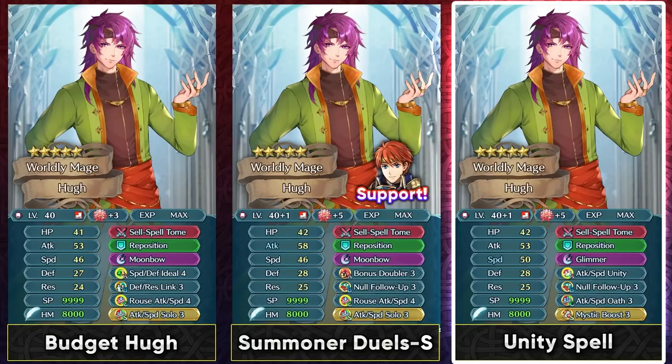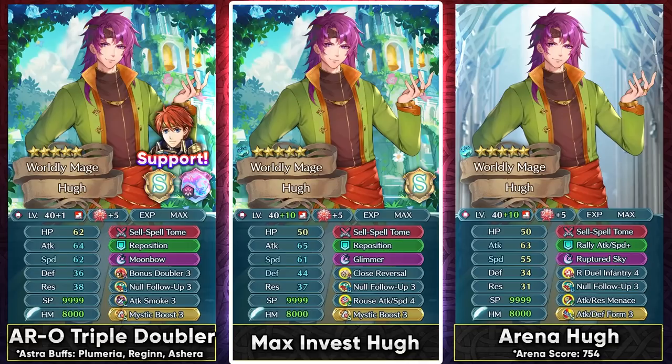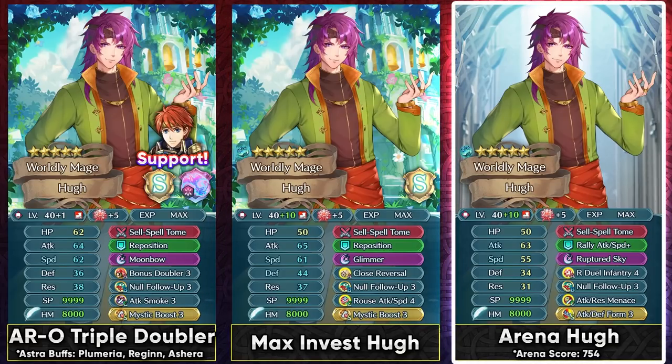You can also use him with Attack Speed Unity and null follow-up from Brave Marianne. Attack Speed Unity helps against visible debuffs by giving him even more stats, and null follow-up is pretty much his best slot B skill with this weapon and playstyle. In Aether Raids Offense, he can tank teams that don't have an answer to his stats with triple bonus doubler using Legendary Eliwood. At plus-1 merge you can already get a lot of stats here, and Ashera can be helpful in the Astra season providing visible buffs and null panic. At max investment he can be used with Close Reversal or Close Foil, having enough bulk to take on even melee enemies. In Arena with R-Duel Infantry 4, run null follow-up and a Menace skill to productively use his speed stat and survive counter-attacks.